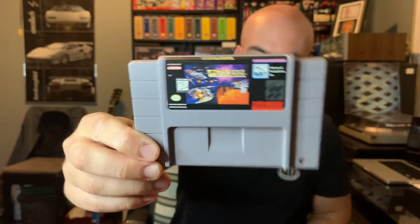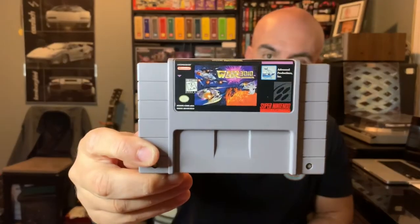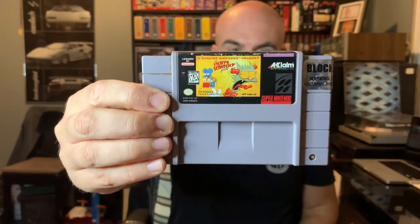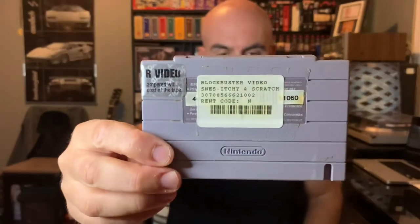Moving on to some Super Nintendo games. Picked up War 3010 — don't ask me what it is, I don't know, but I didn't have it. Also added Captain America and the Avengers. Then this one — I'm debating whether to keep the sticker or not — this was a Blockbuster rental at one point: Itchy and Scratchy: The Game. It's got a cool Blockbuster sticker on it and even has the code on the back.